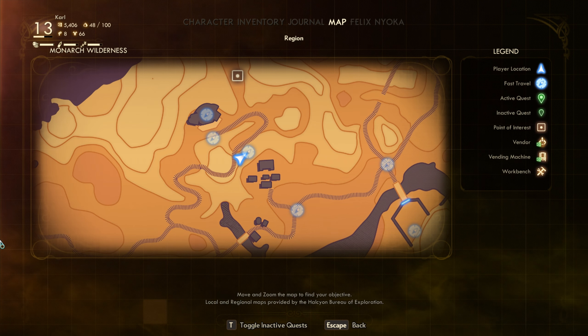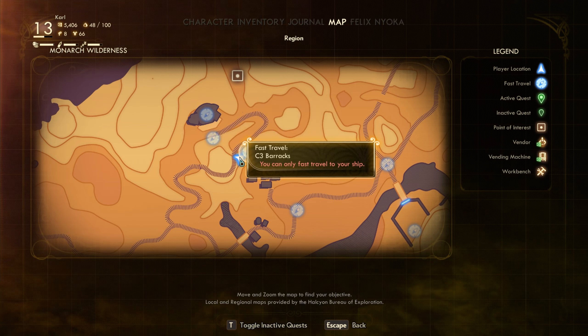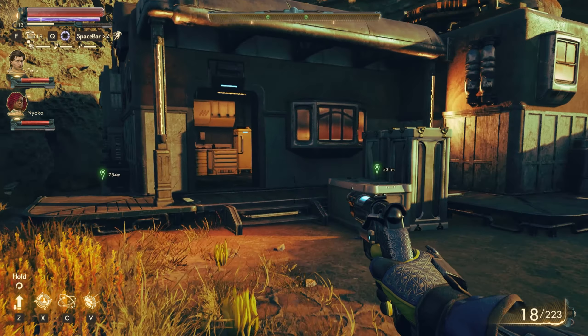Up next, we've got Thunder, which is going to be in the C3 barracks. You can get it after you've dealt with the information broker on the main quest line. The C3 will be busy over here at Devil's Peak Station, leaving the barracks empty and free for you to raid. And it is sitting right here on the counter.